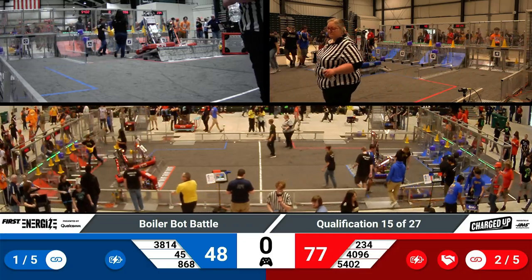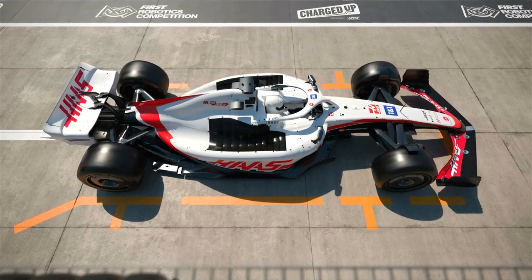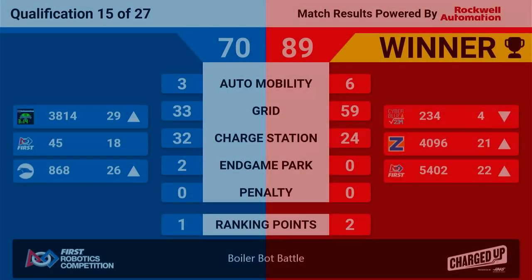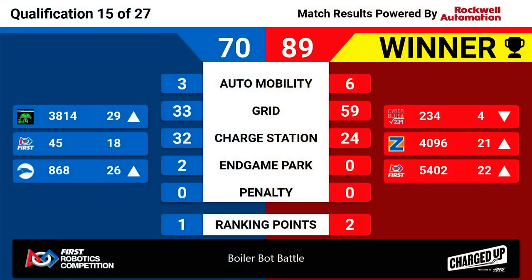And we have those scores ready. The winner is the Red Alliance with a score of 89 to 70. Red Alliance takes home two ranking points, while Blue Alliance still manages to get one. Both Blue Alliance robots rise in rank as 234 drops to four.